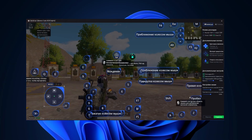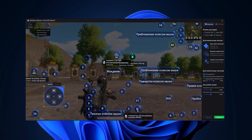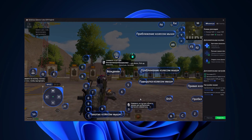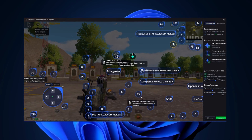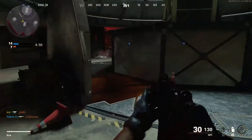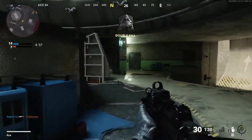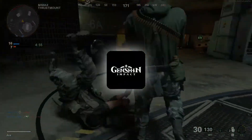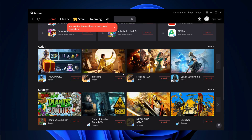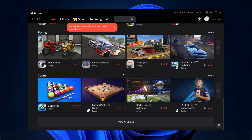Another thing I love is the pre-configured key mapping — no wasting time setting things up manually. It already knows exactly what you need, especially for shooters. But if you're picky, you still get full control to tweak every detail. It delivers fantastic performance for FPS games, but for casual or heavier titles like Genshin Impact, I wouldn't recommend it. Also, Game Loop is a bit heavier than Bluestacks, so on lower-end PCs you might have to adjust in-game settings to keep things buttery smooth.